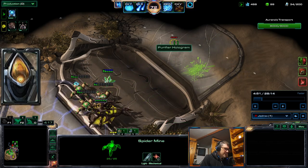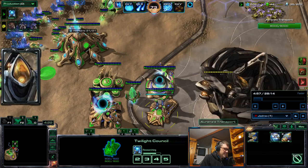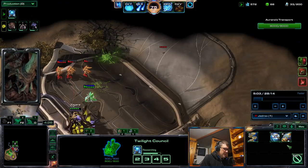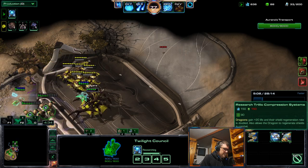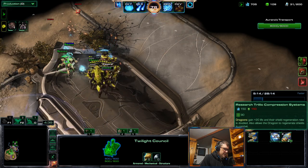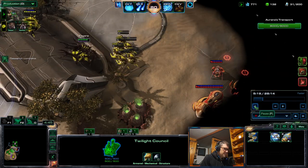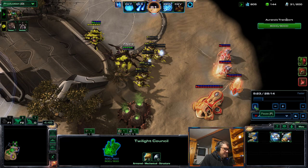These dragoons have six range; widow mines I believe have five, so they have to be careful. Jedrex is getting the range upgrade now. The compression system upgrade is pretty important — it gives plus 20 life, doubles the shield regeneration rate, and allows dragoons to regenerate shields in combat, which will counter double-edged pretty well.